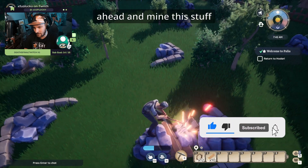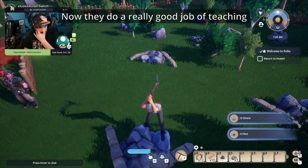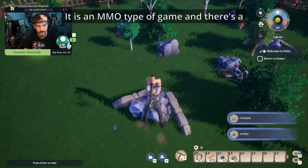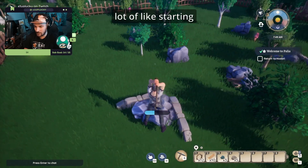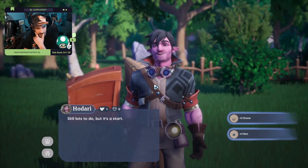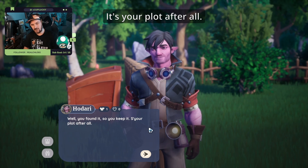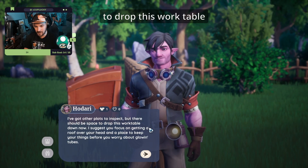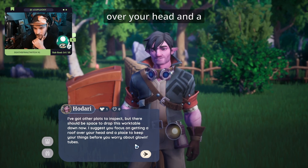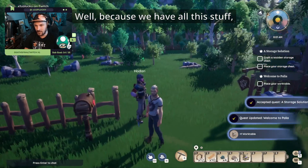I want to go ahead and mine some of this stuff to get stone as well. They do a really good job of teaching you the basics in this game. Palia is an MMO-type game with a lot of Stardew Valley elements — very cool. We go ahead and talk to Hedari. He says: 'You found it, so you keep it. It's your plot after all. I suggest you focus on getting a roof over your head and a place to keep your things. Don't worry about glowing tubes.'